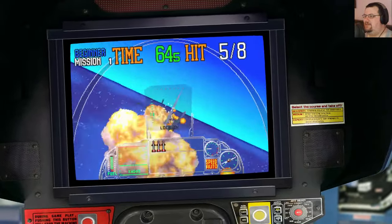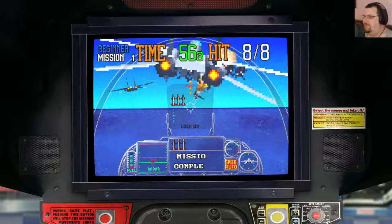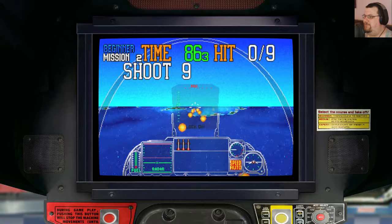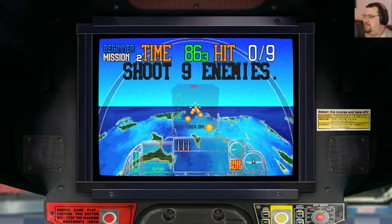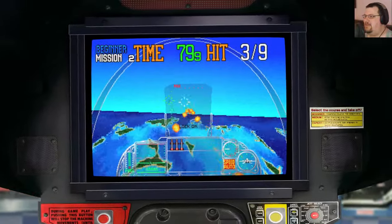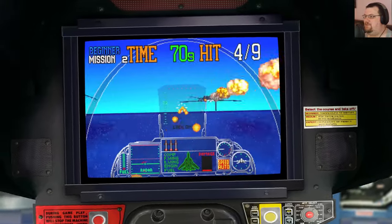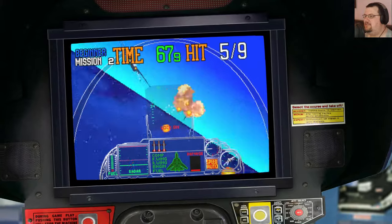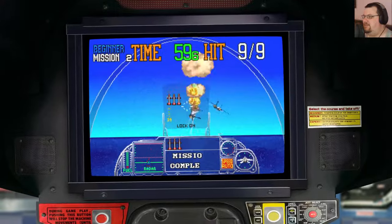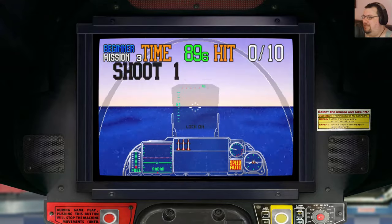Each level in G-Lock tasks you with shooting down a particular number of enemies against a time limit. When you finish a level, you get a flat increase of 15 seconds, plus up to another 15 seconds based on how many missiles you have left. So ideally you want to shoot down as many enemies as possible using your cannon instead. But your cannon being unguided, that's a little bit trickier to do. In these early stages it's pretty easy, so you can build up a really nice big time bonus.